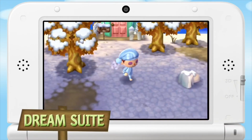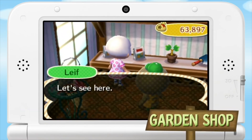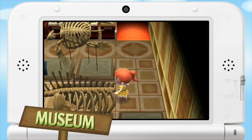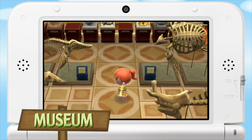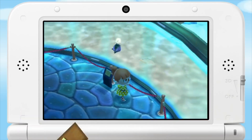Take a look at New Leaf for instance: Nookling Junction, T&T Mart, Super T&T, T.I.Y., T&T Emporium, The Able Sisters, Shampoodle, Kicks, The Garden Shop, The Dream Suite, The Roost — and that's just a portion of the game's massive amount of upgrades and buildings.